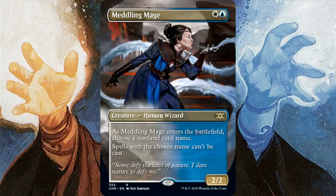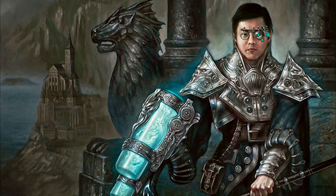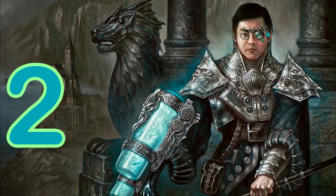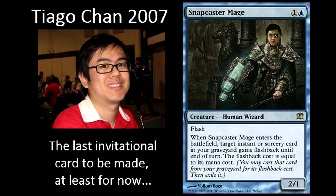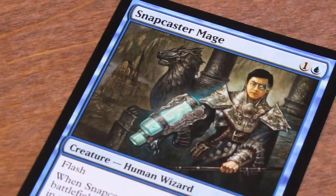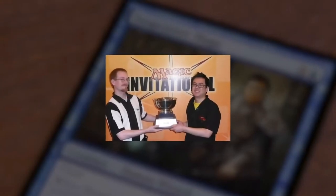Nowadays you'll know this card from the Humans archetype, and the rest is history. For our number two: Snapcaster Mage. We all know how good this card is — we pretty much see it in every blue control deck you can possibly think of. It was designed by Tiago Chan when he won the Magic Invitationals in 2007.